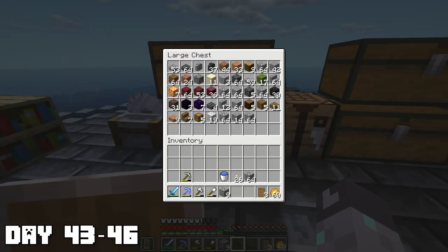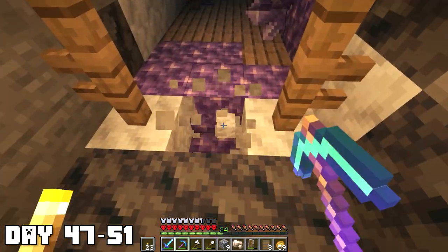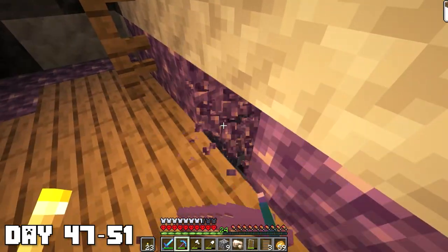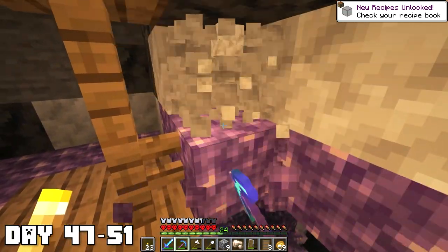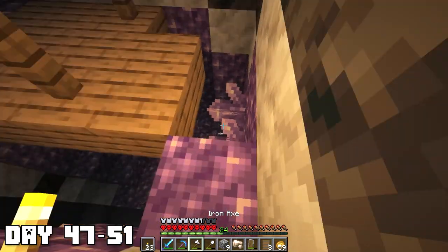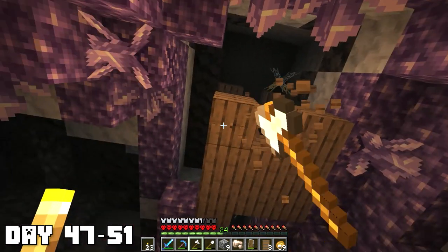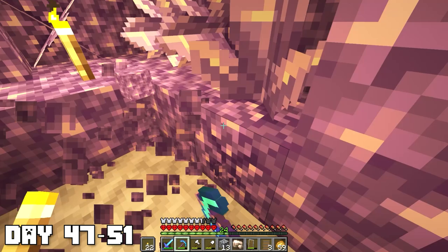Back to mining, I headed back down and found an amethyst geode — the first time I've ever found one since the 1.17 update. I think they're kind of rare. I don't really know what you can make with these amethyst things, I'm definitely going to have to look that up. I also realized there were wooden mine shafts here — I completely forgot about this. It's way easier to get wood than from shipwrecks. For a while I gathered ores and mined up most of the geode.